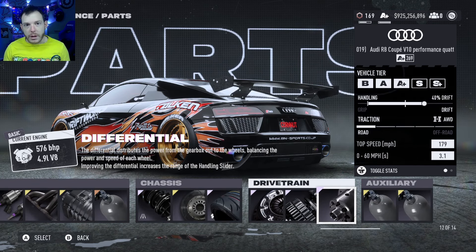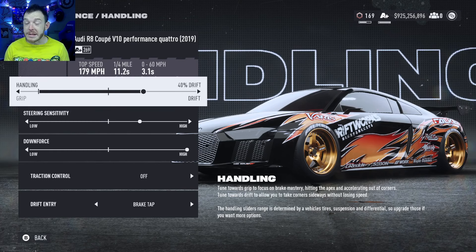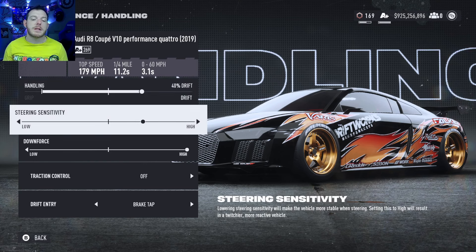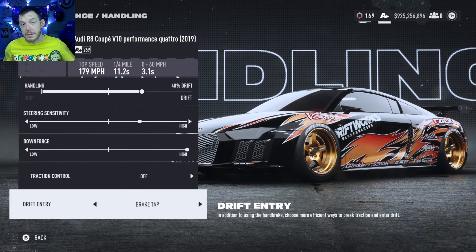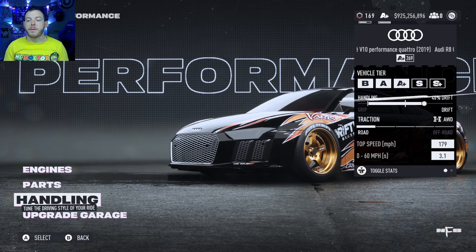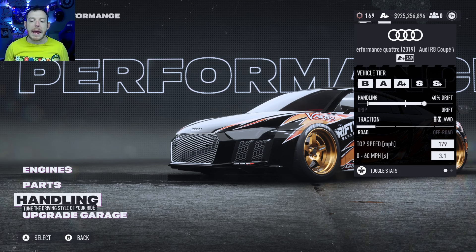Elite platinum diff — that way you get the most out of the handling slider because we're going full drifty boy on this one. Auxiliaries: drift and grip. 40 drift — slide the slider all the way to the right, that's where you need to be. Steering sensitivity: I run two clicks high, you do you. Downforce: all the way high — there are like three clicks at the end, that's where it all fits, everything else takes you out of the class. Track control off, drift entry brake tap, gas tap — you do you. That is the 4.9 liter: 576 on the horsepower, 541 on the torque, it'll do about 180.